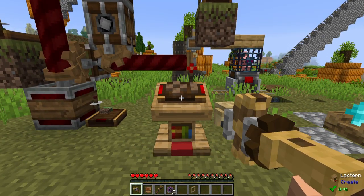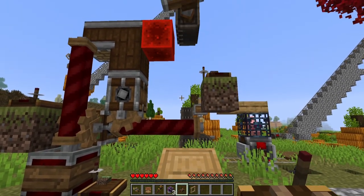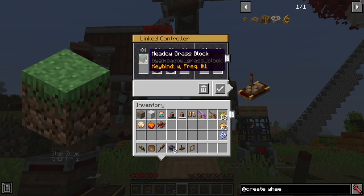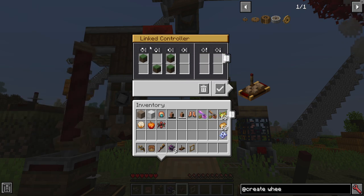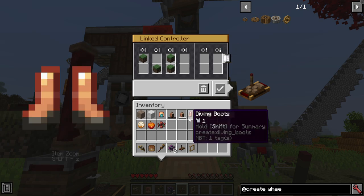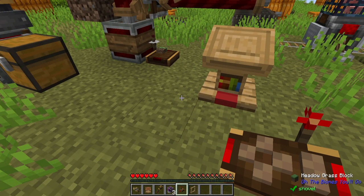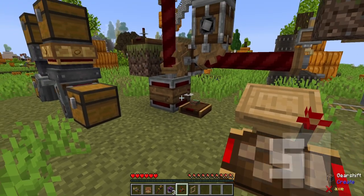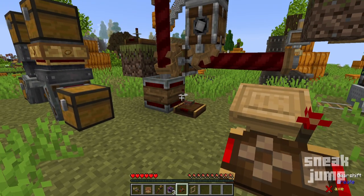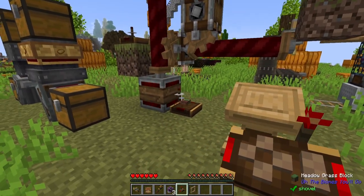Let's talk about this item on the lectern — a linked controller. You can set it for whatever remote control items you want. I currently have it set with dirt blocks in different orders with the different WASD keys as well as sneak and jump. By right-clicking you lose control of movement except for looking around with the mouse, but you can use WASD, sneak, and jump to change how things move. In this case pressing W — that one is moving over there.